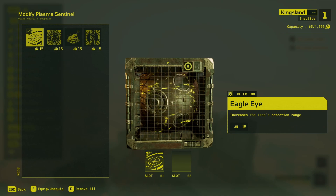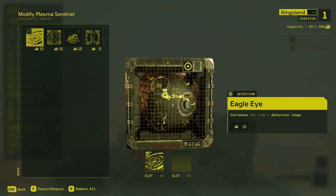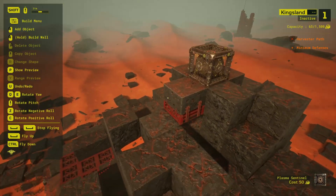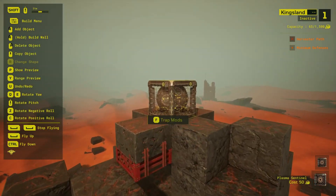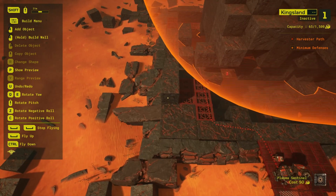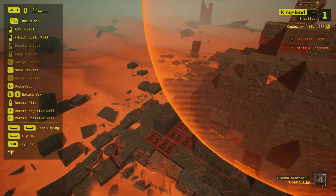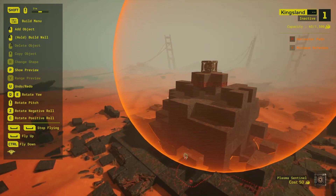This works out to a whopping 254% increase in volume targeted — the total volume the plasma sentinel can potentially hit. A single plasma sentinel in a central location with this mod can hit the entirety of a small plot with distance to spare. I've got this plasma sentinel in a small plot, pretty much dead center at a reasonable height. If I hit the Y key, that shows the effective hittable range — it actually extends well beyond the edge of the plot in every direction. This thing is absolutely huge when you have Eagle Eye on it.